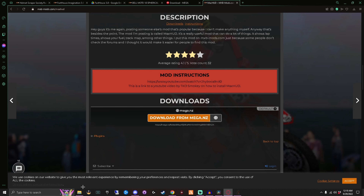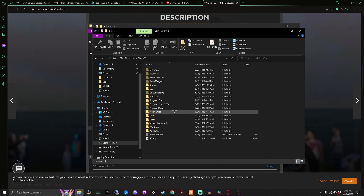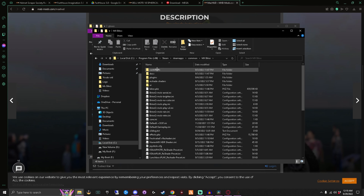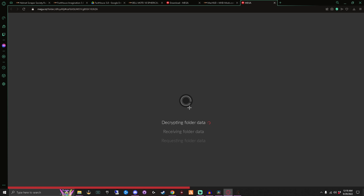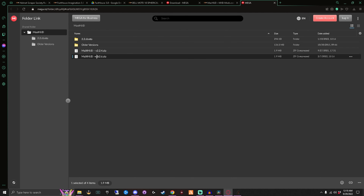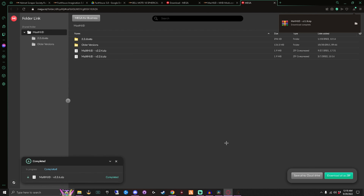To install Max HUD, you'll find your install directory - mine is on Steam. Go to MX Bikes, then Plugins. As you can see I have it right here: Max HUD Data and the Max HUD folder. The mxb64.dlo file and the data folder - these two will go in the Plugins folder. Once you've downloaded it you'll see a Max HUD zip file.